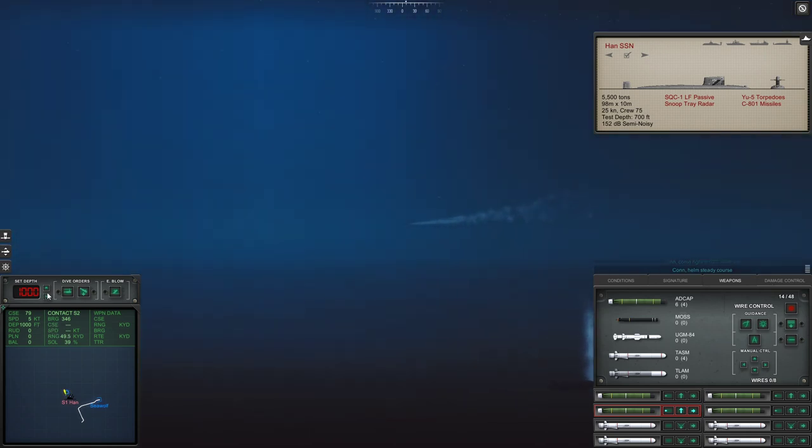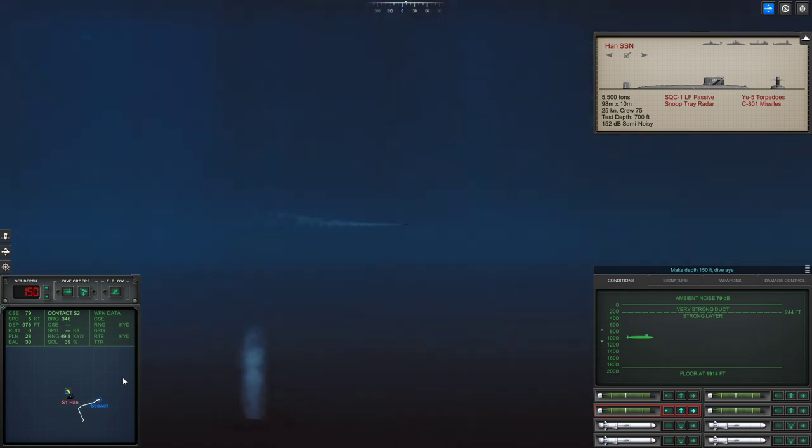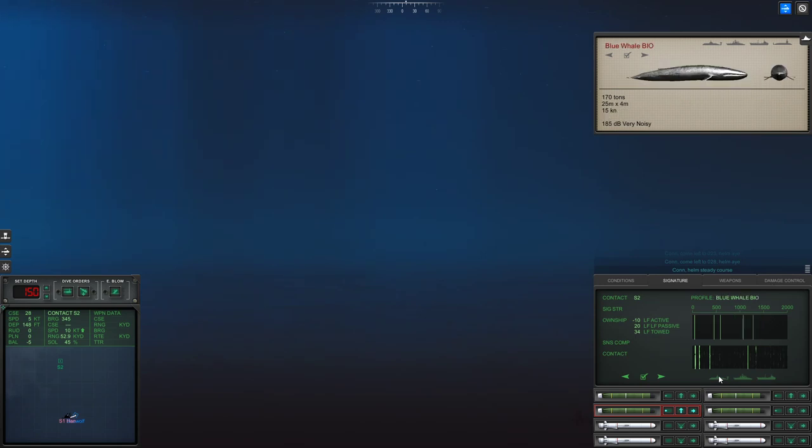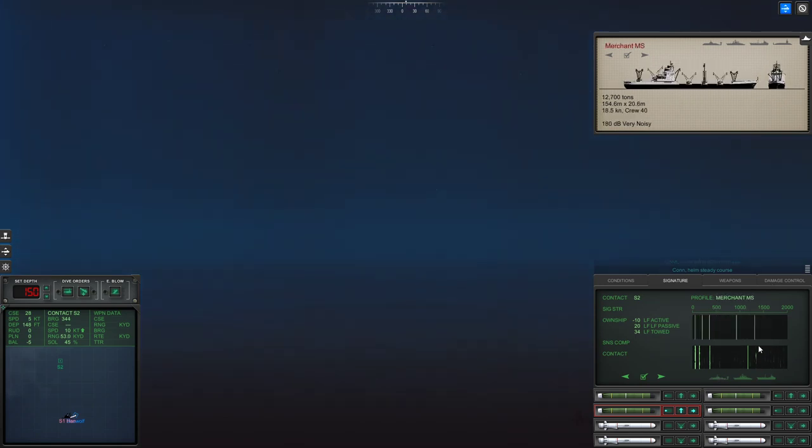She's hanging there now. Let's come up. Just in case, I'm going to come up above the layer. Come left to 200. We have a contact. Con helm, steady course. Let's see what we get now. Sierra 2 - you are assumed merchant. Just got to verify though. I recognize that it's merchant. Con sonar, Sierra 2 is classified as merchant. Well done.